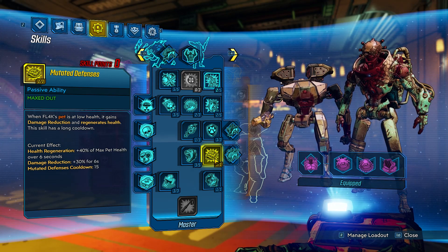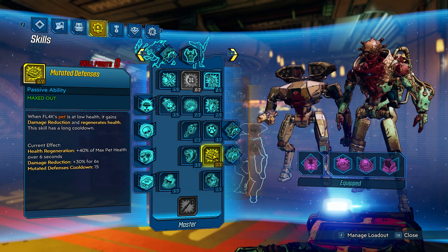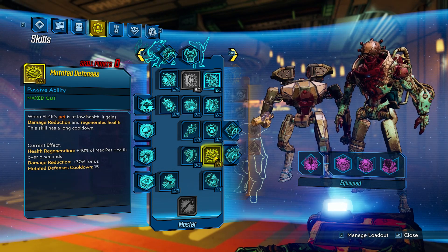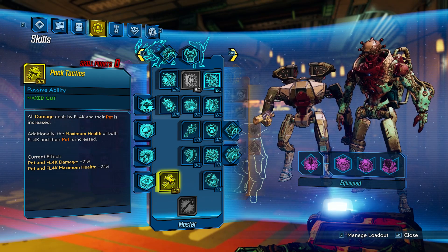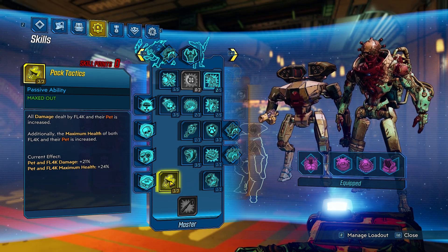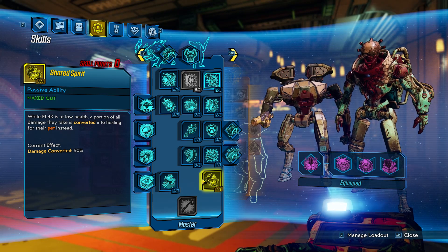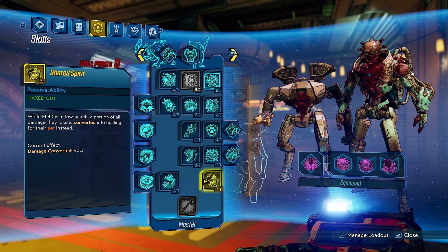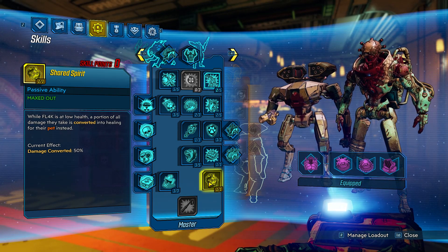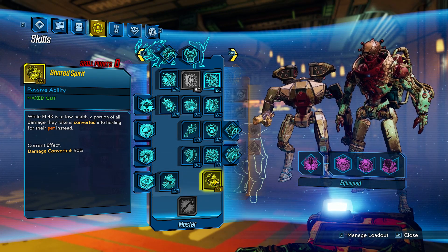Then we put three points into Barbaric Yawp - basically it gives you a straight bonus to all your other pet-granted things for Flak. Then one point into Mutated Defenses - whenever Flak's pet is at low health, it gains damage reduction and regenerates health. Then we put three points into Pack Tactics - all damage dealt by Flak and their pet is increased. And then one point into Shared Spirit - while Flak is at low health, a portion of all damage they take is converted into healing for the pet. Since we have the deathless artifact, we're at one health all the time, so this is constantly healing your pet.